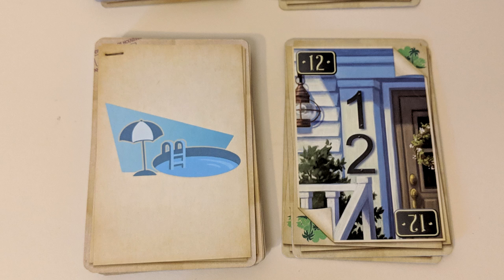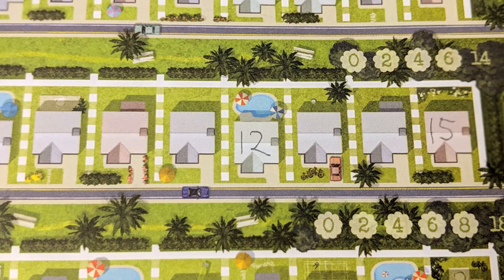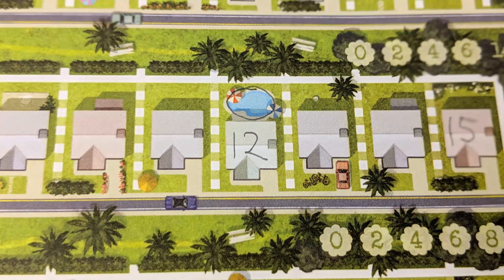Pool Manufacturer allows you to build a pool for one of your residents. If your house number for that turn was written in a house with a pool in its backyard, then after writing your number, you can circle that pool, indicating that it's been built.